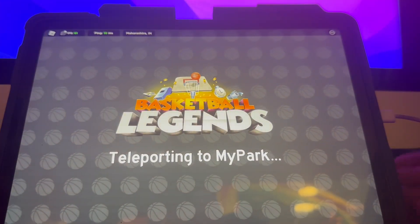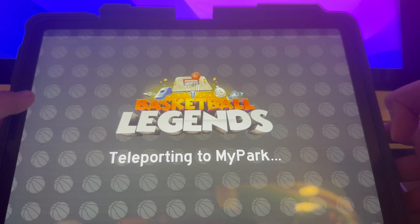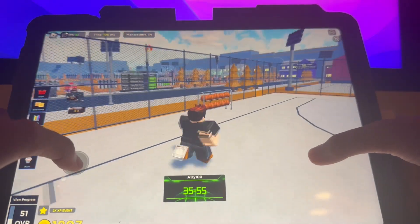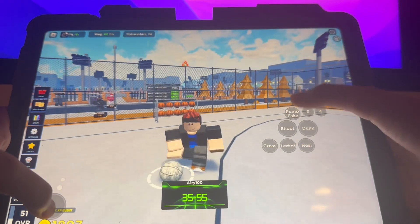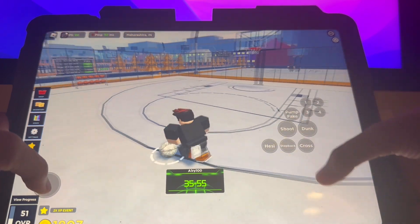I'll go to My Park now. My Park is just a fun place where you can practice and do everything. This place is the practice court — in the practice spot you can take a ball and just practice shooting, do whatever you want with the ball. No trouble, no enemies, no nothing.